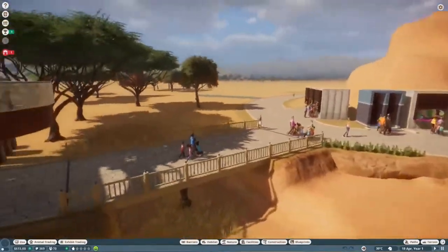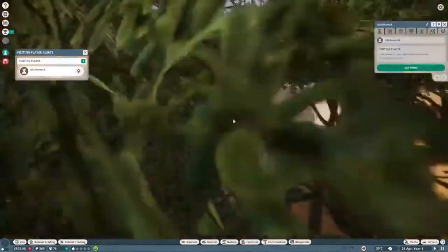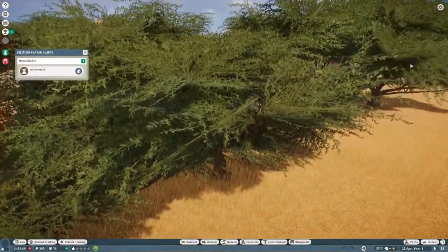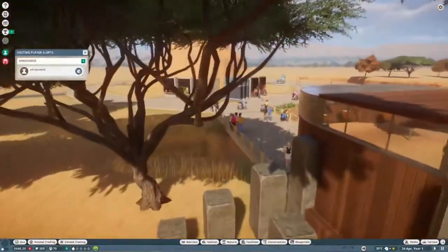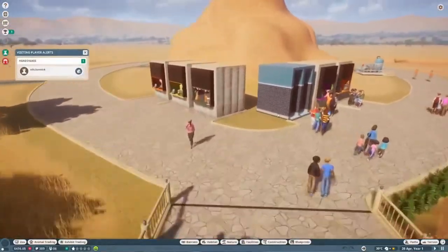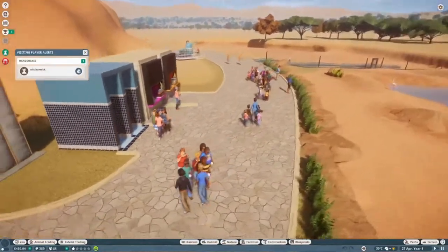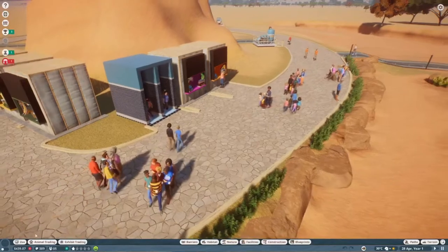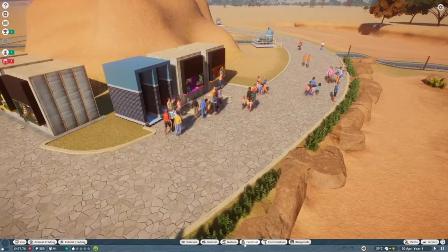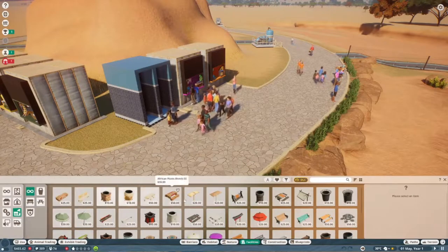Guests walk right over the flamingo habitat and enclosure, which is pretty exciting. Let's go ahead and say hello to Niles Bannock — I think I pronounced that right. If you're ever watching this episode, please let me know if I mispronounced that. Looks like we have some pretty happy guests. We don't have any bins or benches or anything like that — let's see if I can find where to get those.